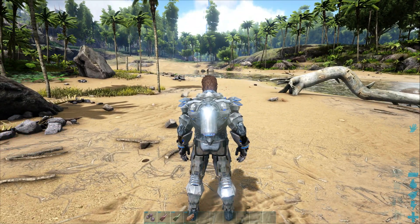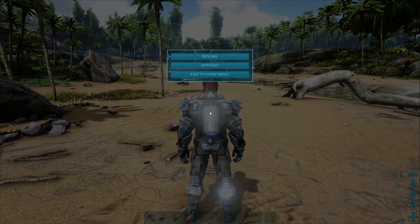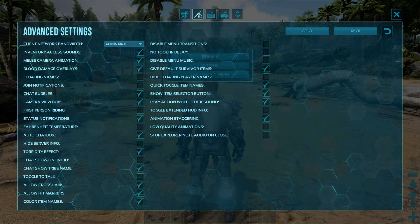To fix the lagging issue in ARK Survival Evolved, you just need to go to your Options menu. Press skip and go to Options. Here you can see there are lots of options available — these are very confusing, so just skip them and go to the Advanced menu. You can see it on the top side — these are all the advanced settings.